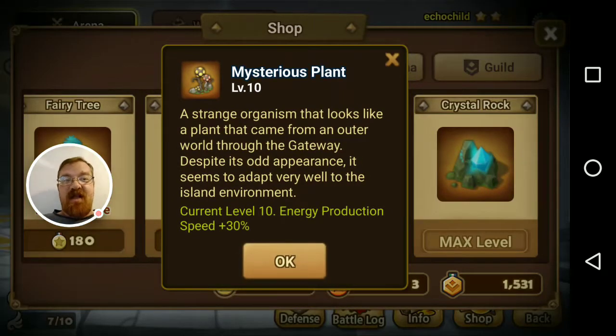Next would be the Mysterious Plant. Your speed production is 30% faster. When you don't have it maxed it's like five or six minutes per energy; when it's maxed it's like three and a half minutes per energy. That means you fill up a lot faster per hour while you're playing. More energy equals more runs.